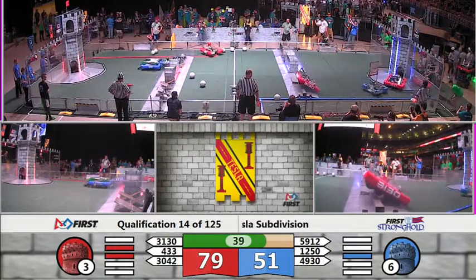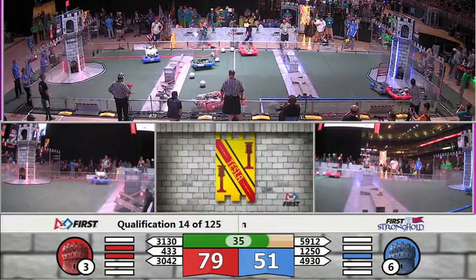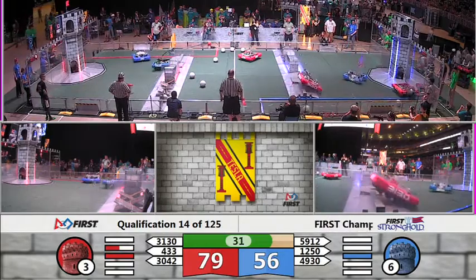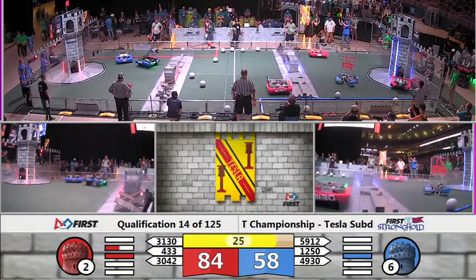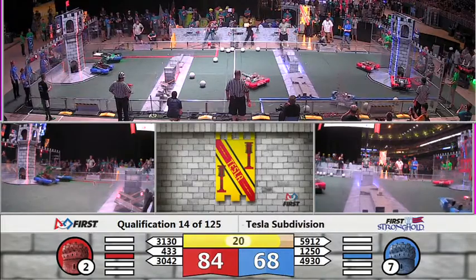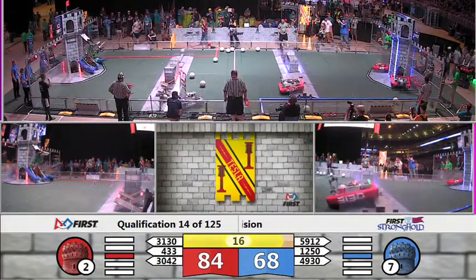Electric Mayhem looks like they're stuck on the ramparts — now they get off of it, and they cross over it. We have a breach defense by the Red Alliance — that means four of those five defenses have been damaged. And we have a breach defense over on the red side as well, so the Blue Alliance has done that too.